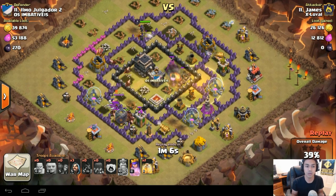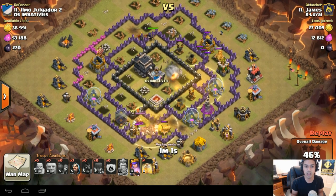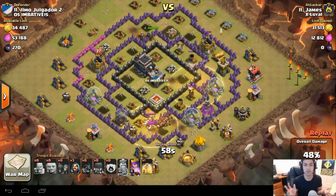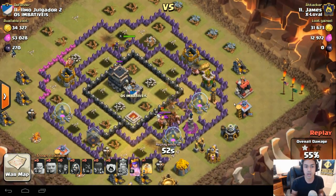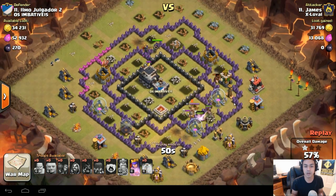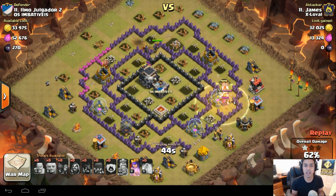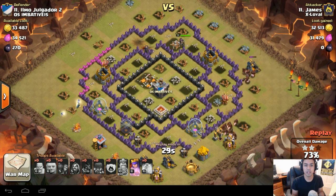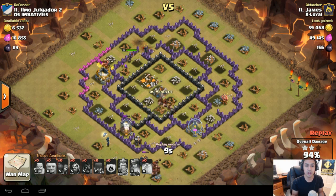James has got one Heal Spell left and two groups of Hogs clearing the defenses. Once the defenses are gone, the Hogs will turn onto the normal structures. He's got one Heal Spell left and plenty of Hogs, so he places that last Heal Spell where they merge together. That's the last of the defenses. The BK goes down and that is a very good GoHo WiWi by James — well done, three stars.